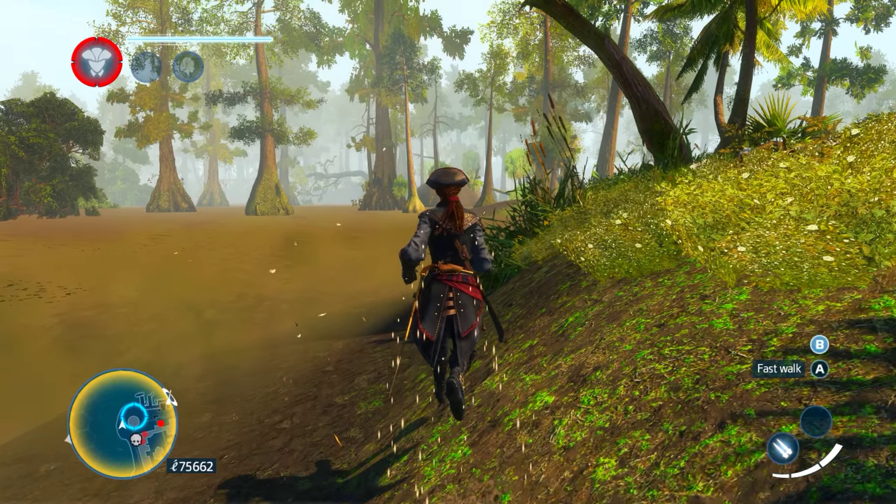But yes, this was the Assassin's Creed Liberation whale easter egg. I hope that you enjoyed this amazing easter egg — this is basically the Swamp Whale easter egg for Assassin's Creed Liberation HD. Thank you for watching and have an awesome day. Scarabuzz Gaming is signing out — I'll see you soon for more easter egg content. Cheers!